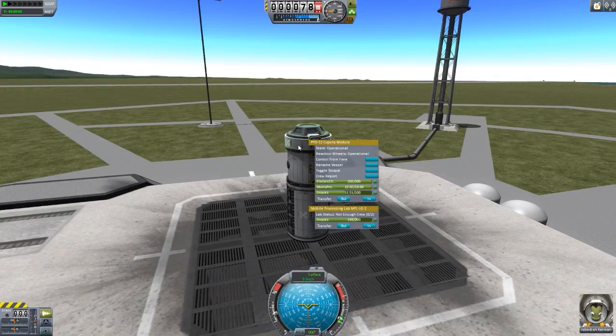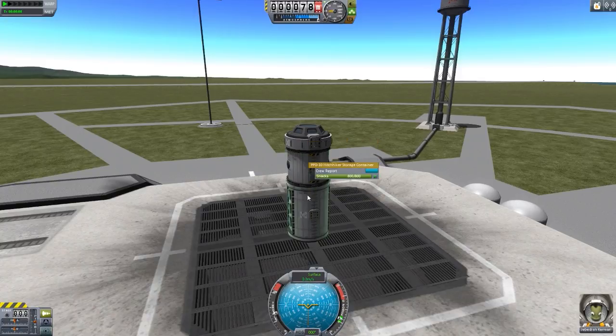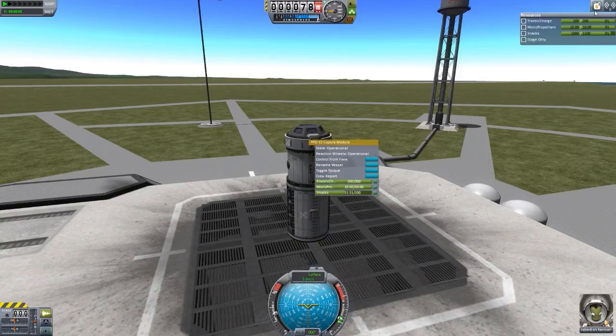It is a little bit annoying that we don't, at the moment, have a way of seeing how much Snacks your ship overall has — except for in here. If you're in the tracking station, you don't know how much Snacks your different ships have out there. But that is another feature being worked on right now. Eventually there'll be a button that'll list all of your vessels and how many Snacks they have left, which I think is cool.